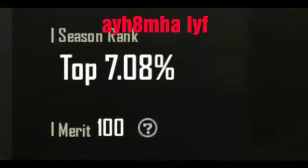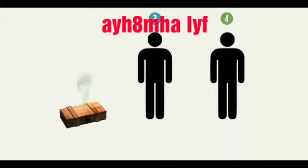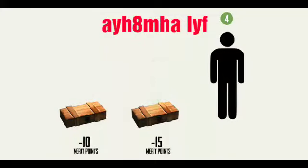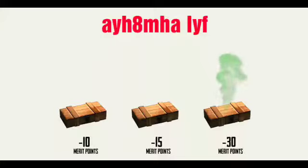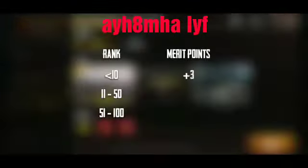The merit system measures the behavior of gamers. Each player has 100 merit points. When you kill a teammate, your merit is reduced by 10 points; the next repeated violation reduces 15 points, then 30 each time a teammate is deliberately killed. You'll only be allowed to play solo matches if your merit drops below 50. You can earn merit: +3 for finishing in the top 10, +2 for finishing 11th–50th, and +1 for finishing 51st–100th.